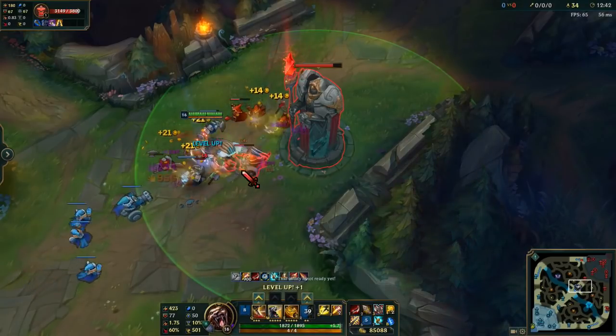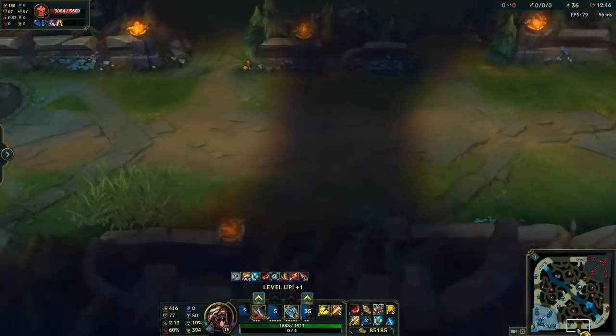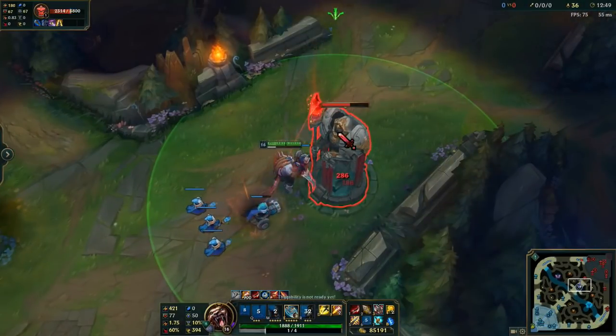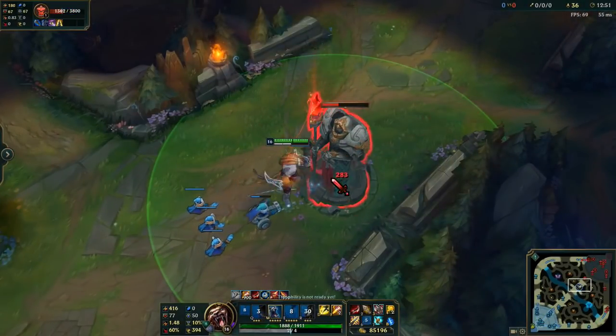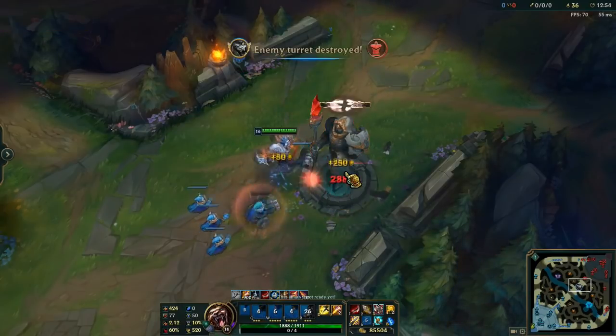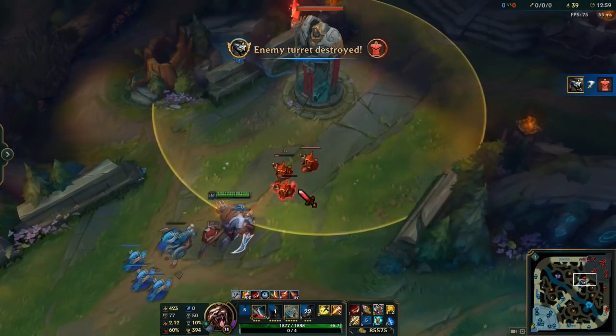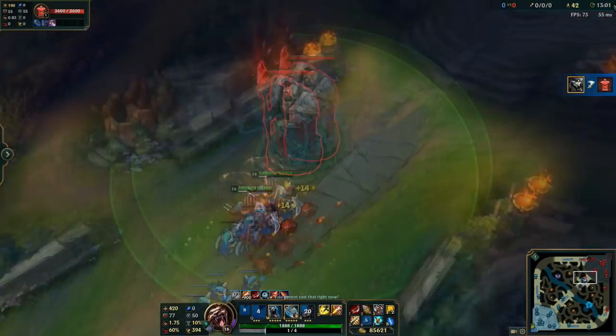Just so you know, it only really works on this turret if you're on the blue side, and this turret if you're on the red side. Also, you can see that the regular Q does not work on the turret — it doesn't do any damage. So I just thought that was one of those little things that gives you a minute advantage that'll probably help you out quite a bit.